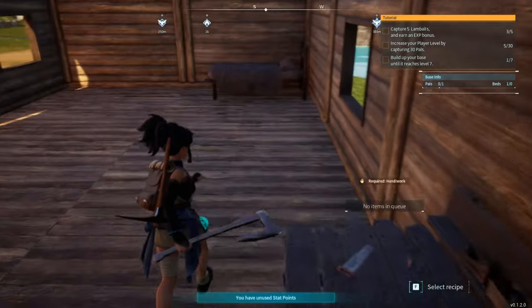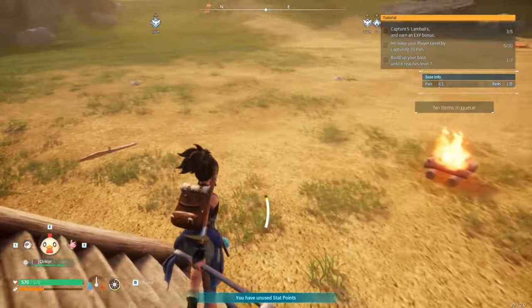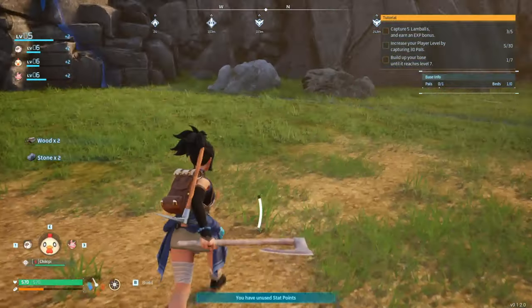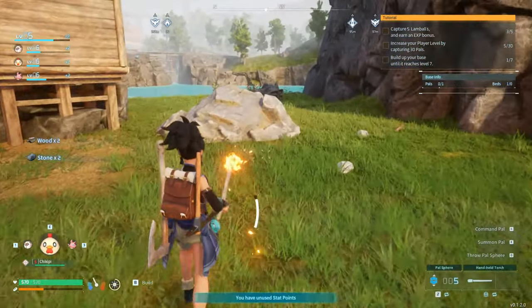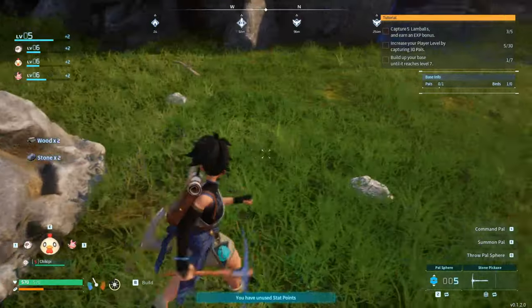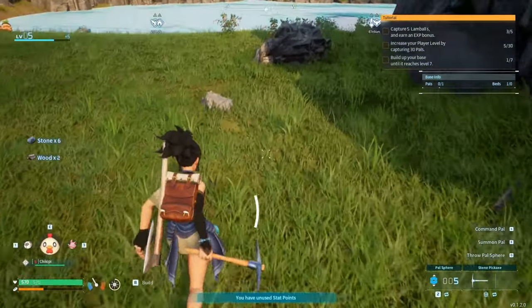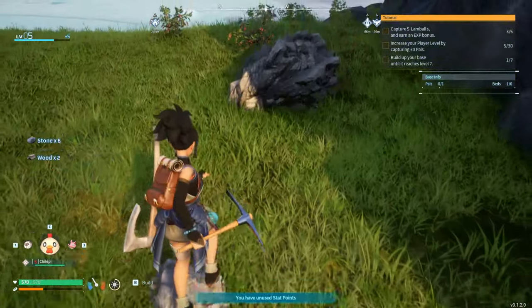I'm going to get some more wood and make some more supplies, then we'll head out. Let me gather some more resources real quick, and then we will head out. I want to make sure we have enough Pal Spheres to capture what we need.